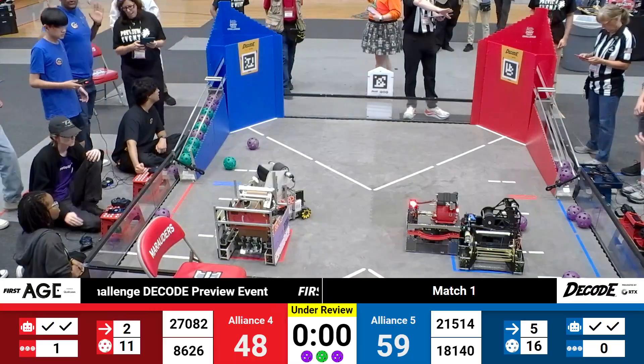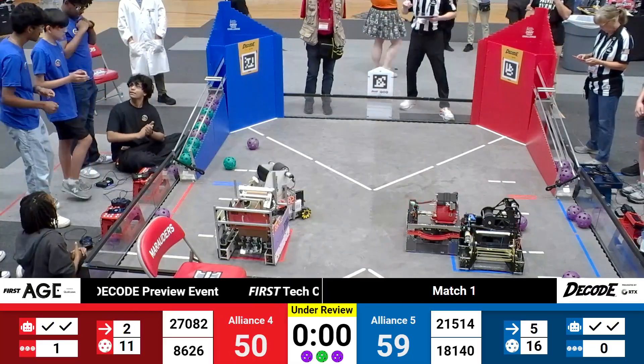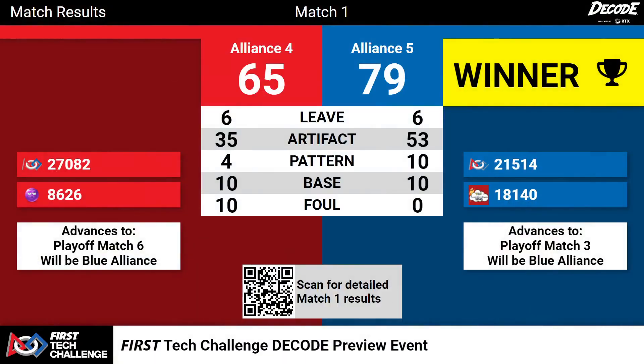Live score indicating just an 11-point gap between Alliances 4 and 5. Playoff match one goes to the blue number five alliance, 79 to 65.